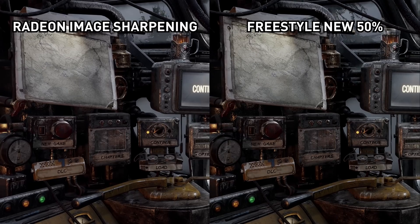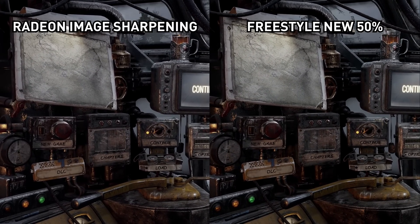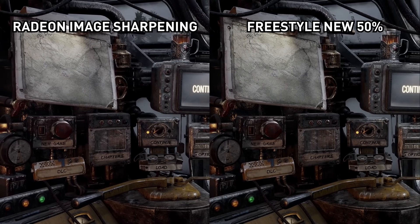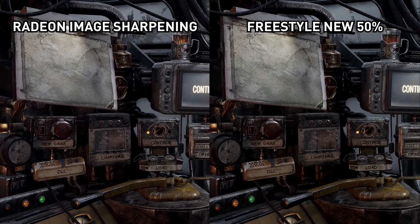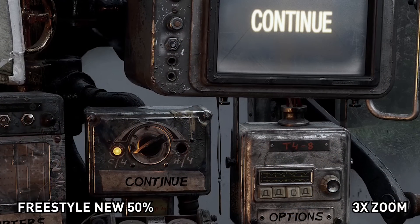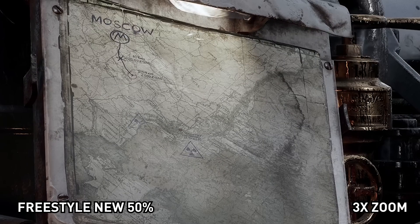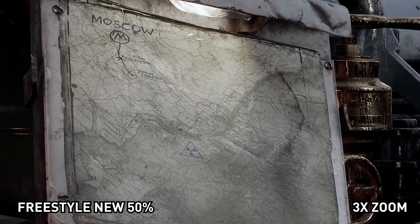Here's where we put the new freestyle filter up against Radeon image sharpening. I've looked at these filters in not just this game but several others, and to my eyes they are virtually indistinguishable when the freestyle filter is set to its default settings. In the Metro Exodus menu, the handling of the menu text, the map, other textures, the CRT screen, and so on, are very close to identical — if not identical — between the two modes.